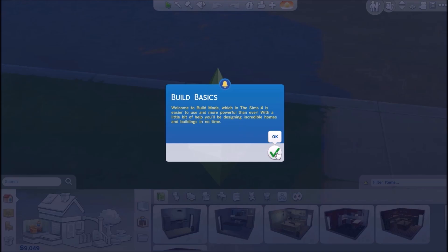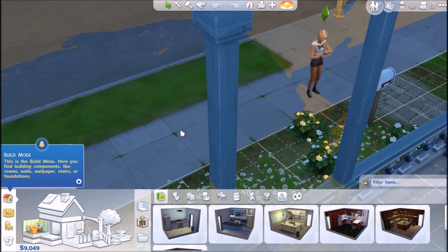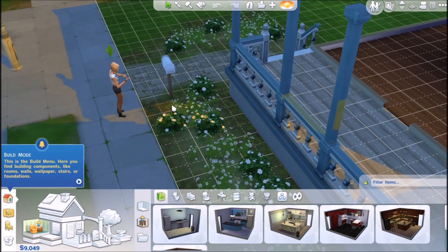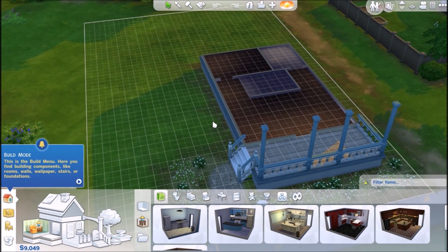Welcome to build mode. Oh my gosh. This is going to take some getting used to, guys. So they changed it — before, the rotating button was the middle scroll button on your mouse, but now it's the right button on your mouse. And before to move across like this it would be the right clicking button, but now it's the middle scroll. So that's going to take some getting used to for me. But we'll get used to it. So this is the build mode menu.